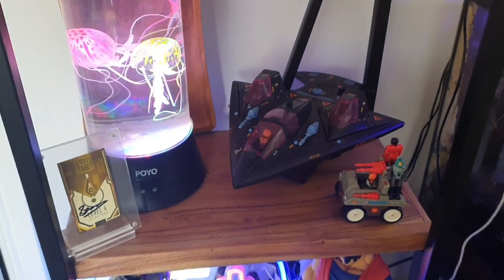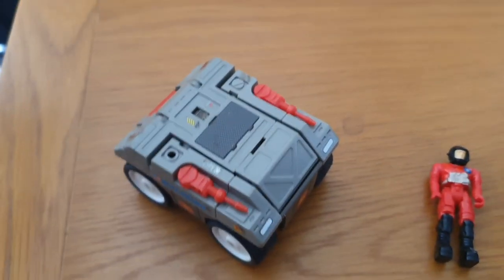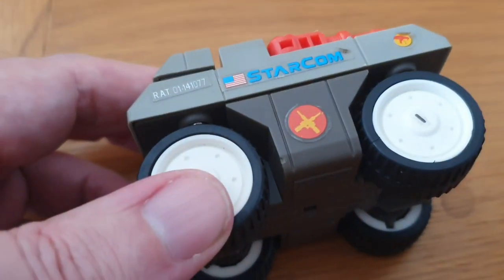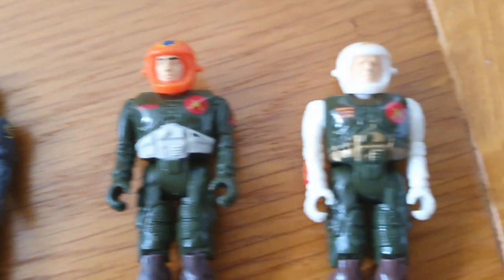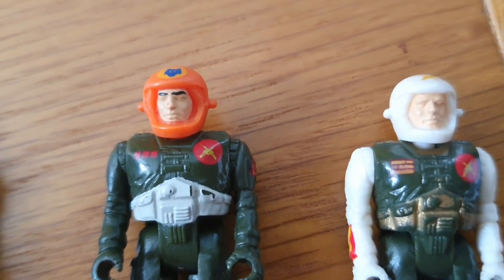These are from the 80s. I used to have them when I grew up as a kid and I've repurchased them. This one here is like the rat or something — it's quite a nice small little unit. Now you see this icon here with the crossed guns — if you look at the actual figures, they have the same sort of motifs upon their persons. These two have that same motif as the vehicle; they're the vehicle's pilots.